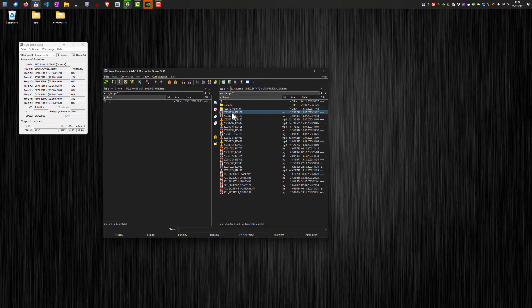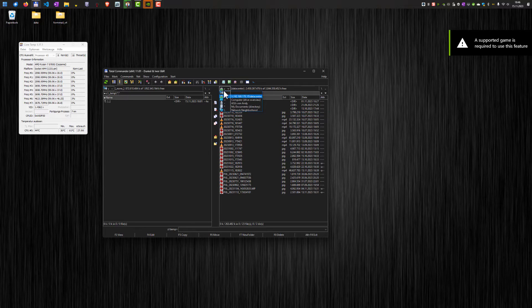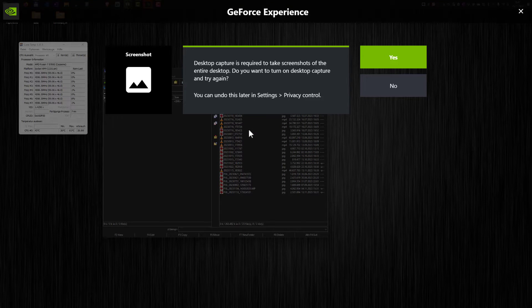For example, if I hit the Alt and F2 key here, this will bring up a message that something is not supported. Usually this would open the drive selection combo box in my favorite file manager. Other shortcuts are also grabbed by the GeForce Experience software, like Alt and F1 — this will bring up this overlay here.